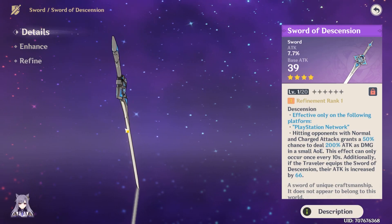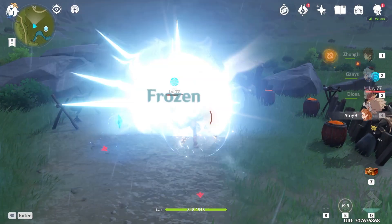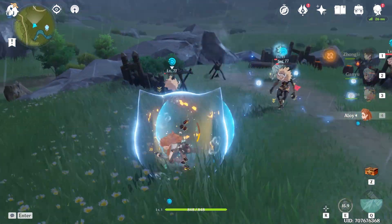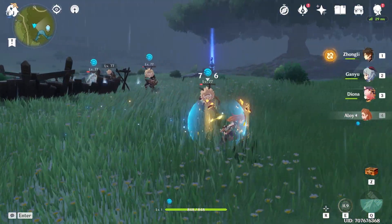That's all that you need to do in order to get Aloy in patch 2.1. Without the PSN account linking, PC users will get her in version 2.3. But if you do the account linking, you will be able to get her in version 2.1.